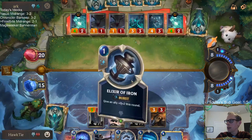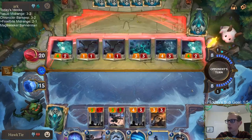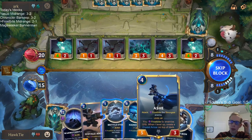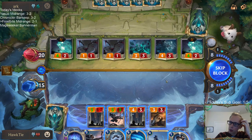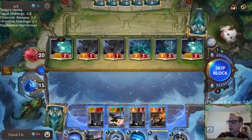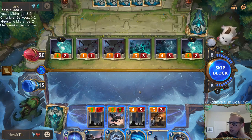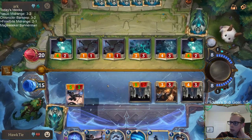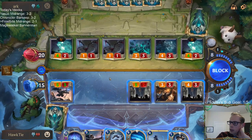If I save three mana this turn I can War Mother's Call next turn. So that means six mana total to spend this turn — that could be playing Ash and then also going with Brittle Steel and Elixir of Iron to help protect stuff. That doesn't sound so bad. Let's just kind of block all this stuff — it really doesn't matter who blocks who, does it?